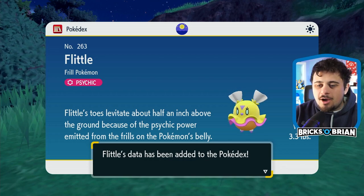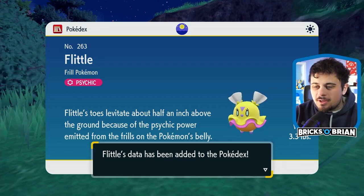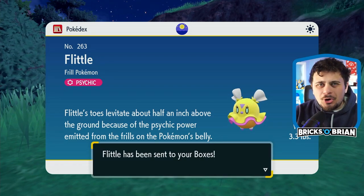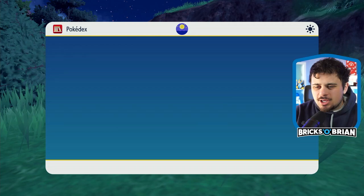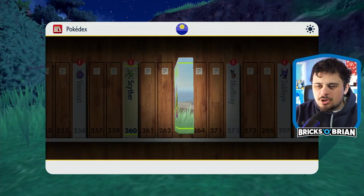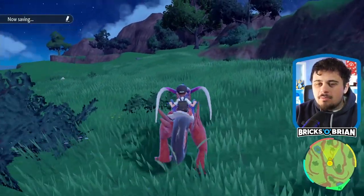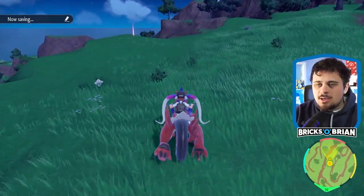Flittle's toes levitate about a half inch above the ground because of the psychic power emitted from the frills on the Pokemon's belly. So it looks like a chicken - a psychic chicken, a psychic little chick - which may have a full evolutionary line, which is spicy.